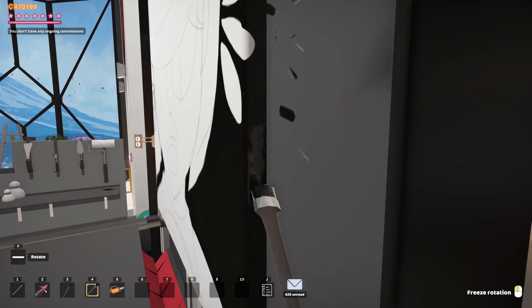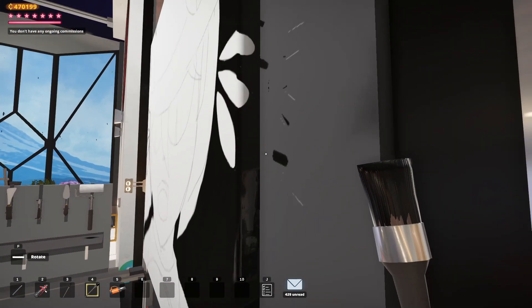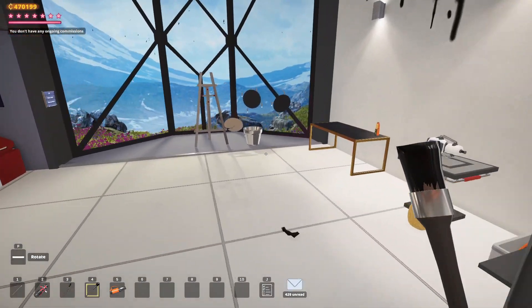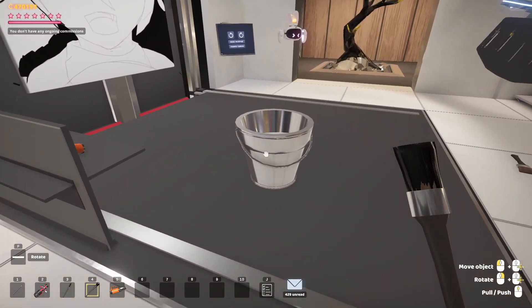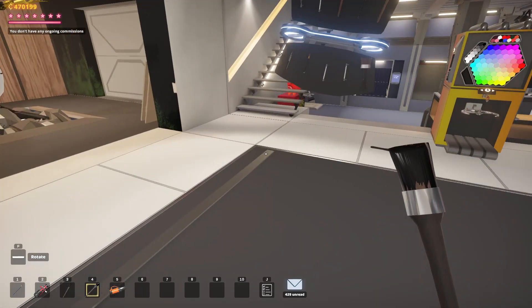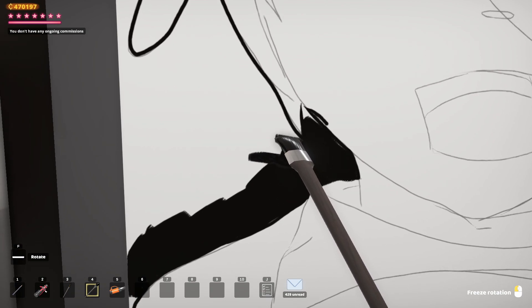This almost seems like I'm trying to find the least efficient way possible to cover this in black. It really should not take this long — I should have just done the whole background black before I did the outline. Even after I did the outline, I probably could have covered it all in black and then redrawn the outline, and that still would have been quicker than what I'm doing. But hey, we're committed now.